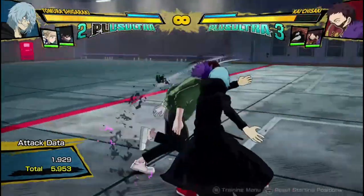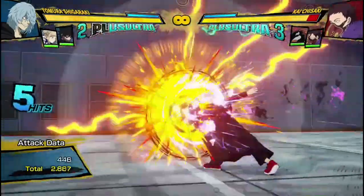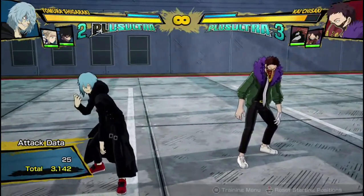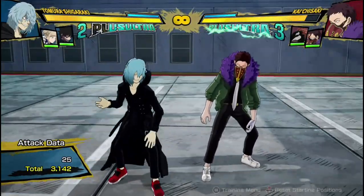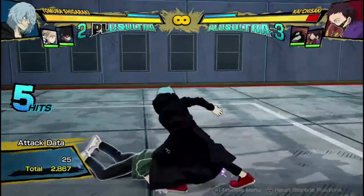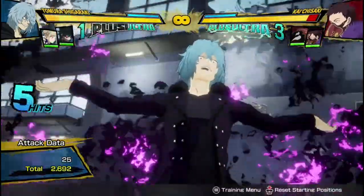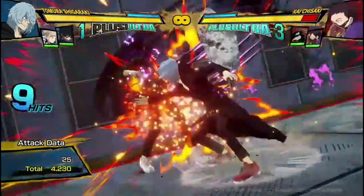His Quirk 2 is a string — a three-hitting string. The last hit is an armor move that then makes the opponent splat onto the ground. It does DoT damage and ends up doing 3,142 damage because of the damage over time. I've checked, and you can't get an attack after the splat unless it's a Plus Ultra attack. So when he's in this, I can cancel it to his Plus Ultra 1 and that will connect.